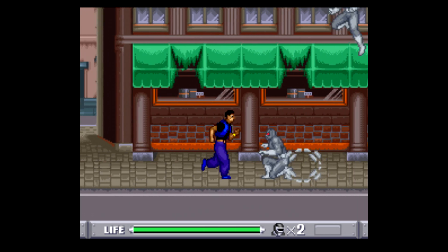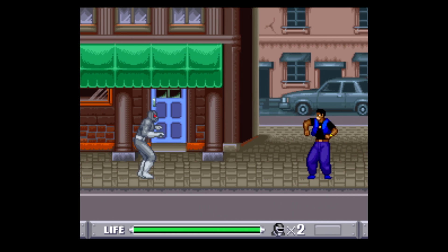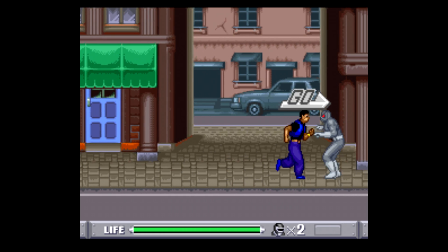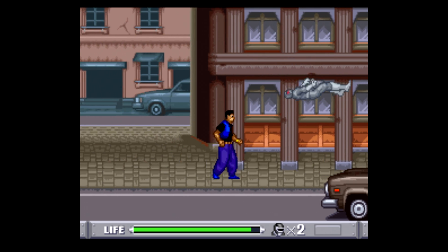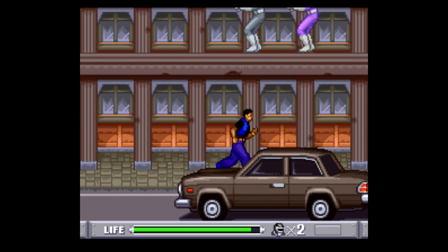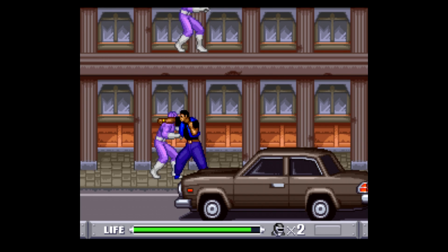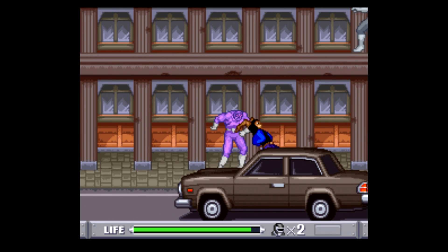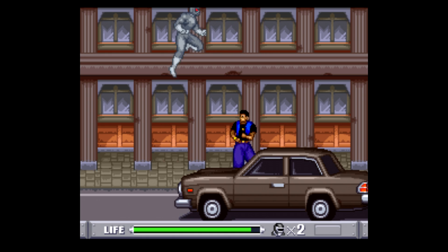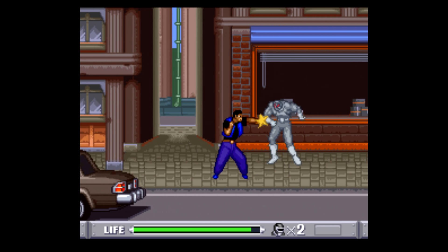While there are plenty of enemies that are the one-hit type — defeated instantly no matter what you do — for the other type where you actually have to do some damage, you want to make sure they land first before you start attacking. If they jump in from the side screen or from above, you'll just end up knocking them back to the ground and it won't do very much damage. However, just doing a quick combo is enough to usually take out most of these guys.